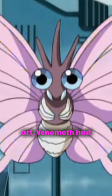In early official art, Venomoth had yellow spots on the back of its wings. This was removed when later official artwork was released.